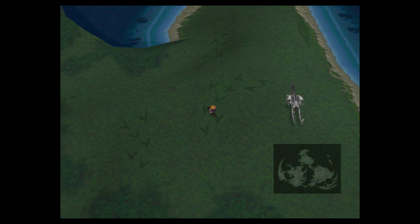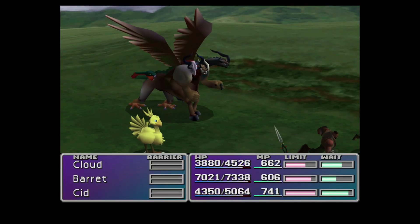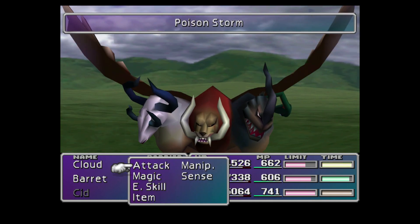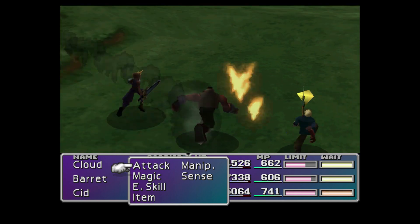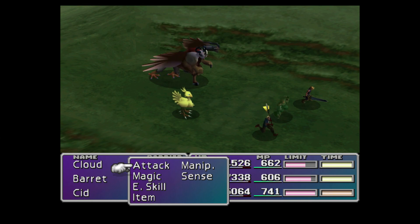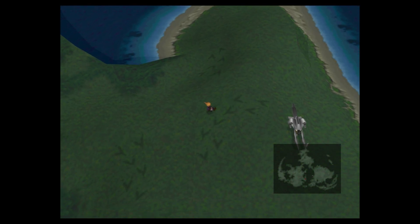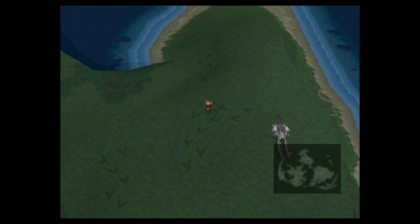Let's just keep looking on this one. We need the two fish enemies — I forgot their names, but once you see it you'll know. Excuse me if you hear any weird noises — stomach noises, burp noises. Excuse me if you hear any of that.